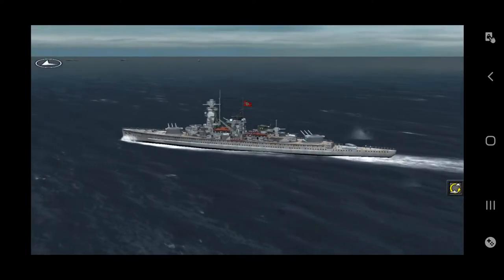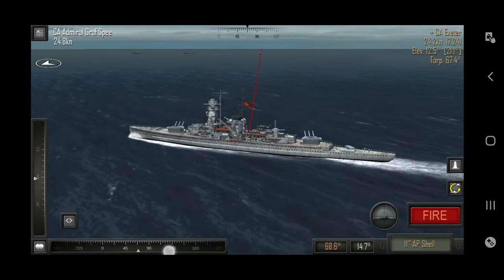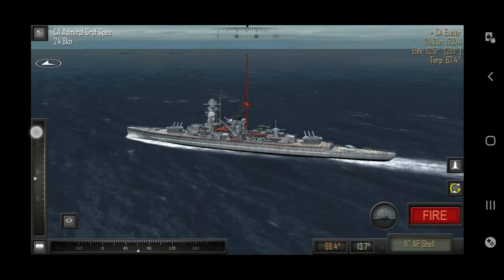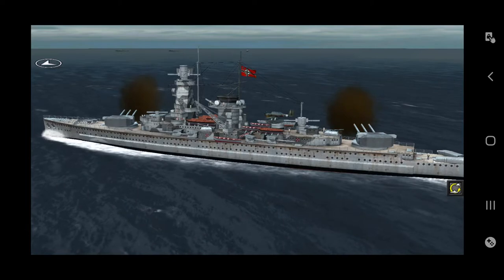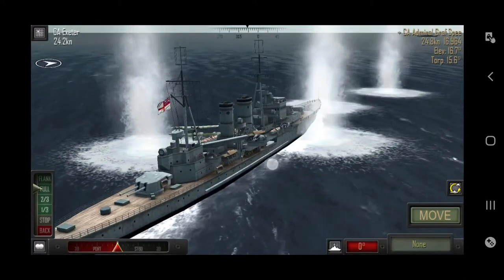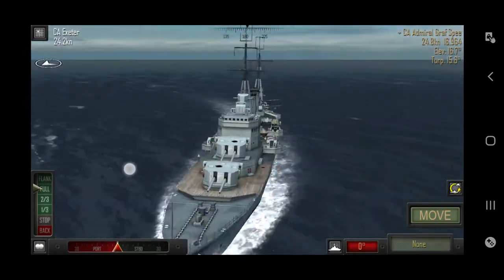We're gonna move a little bit so that both turrets can hit. Then we'll lower the barrel angle from 13 degrees and fire armor-piercing shells — I think we're gonna hit. The Exeter's accelerator is already disabled, so they cannot use it, which is really bad luck for them.